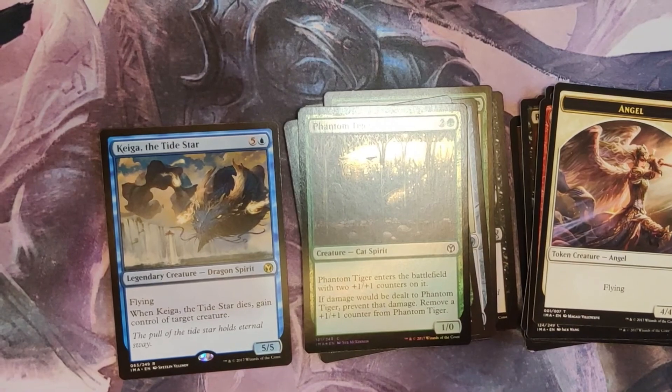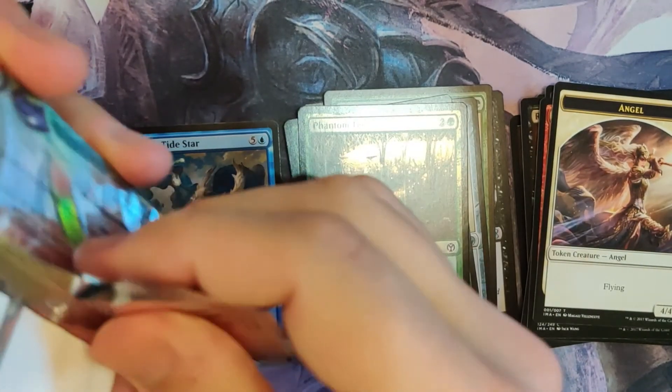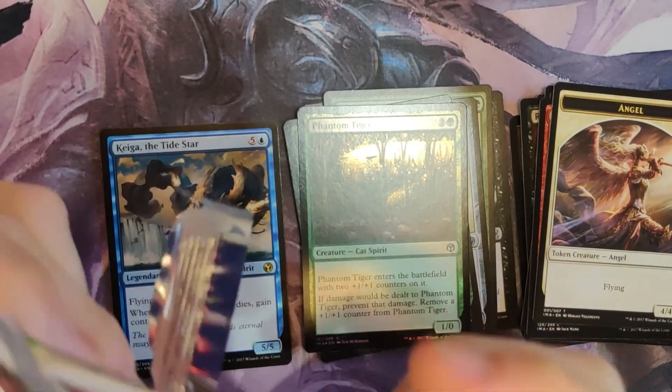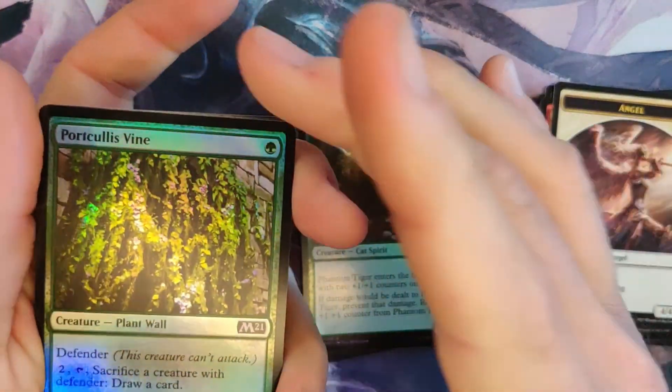Kiga of course is from the same set that got us Kakusho, and Kakusho is up to like $30 or $40 — we pulled one of him recently. So that's exciting.